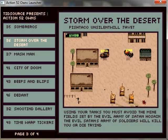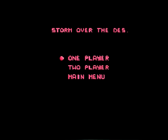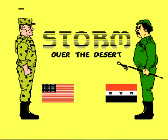This part will cover the last one or two pages of this launcher. Let's start off with Storm Over the Desert — also known as Storm Over the D, or Storm Over the Dez, or whatever the hell they called it back in the day. When we last saw this game, this was one of the few games on the original Action52 that had a proper title screen to it.